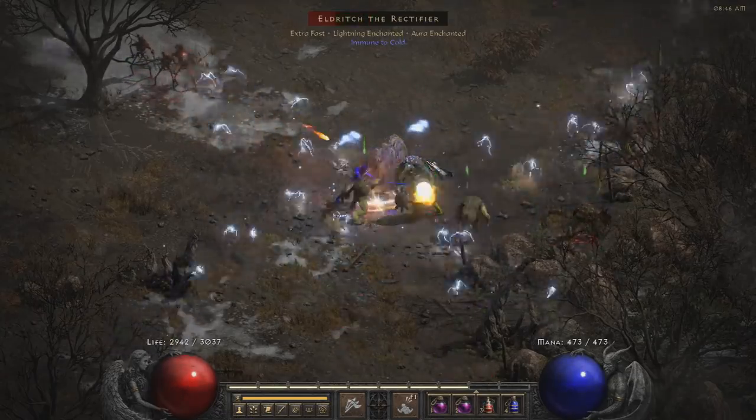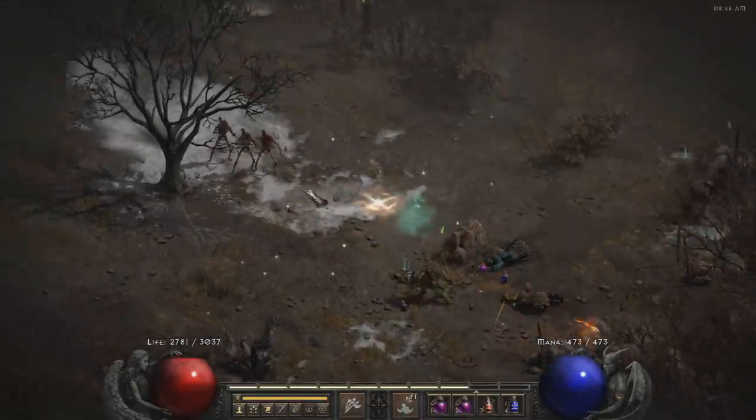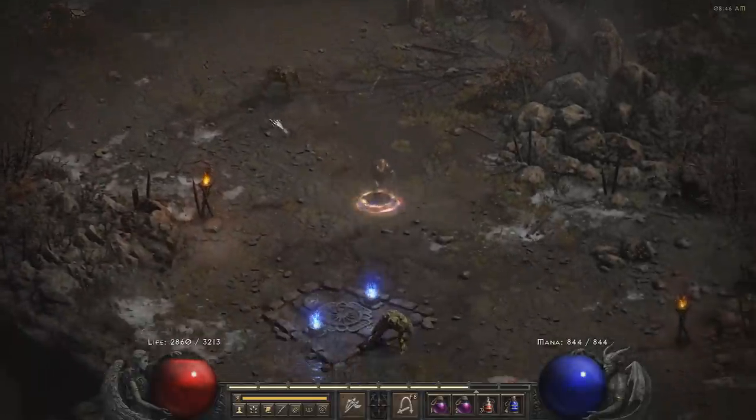One of the best, most efficient magic finders isn't necessarily Frenzy, but it is the barbarian if you have the Enigma so you can get to the pits really quickly, and then quickly kill and find item. It's super efficient, one of the best magic finders. The question, though, is how are you going to get that gear in the first place?